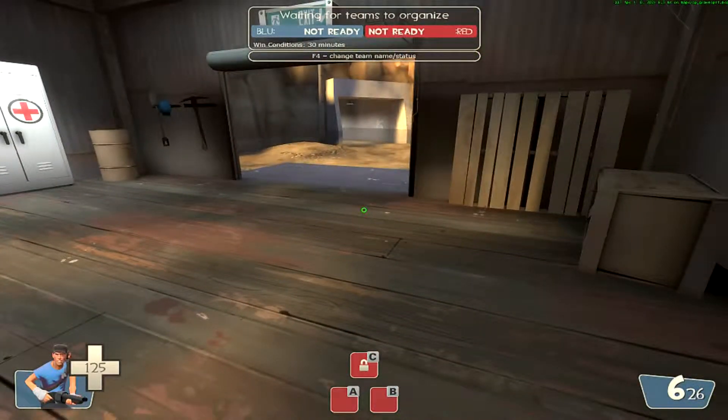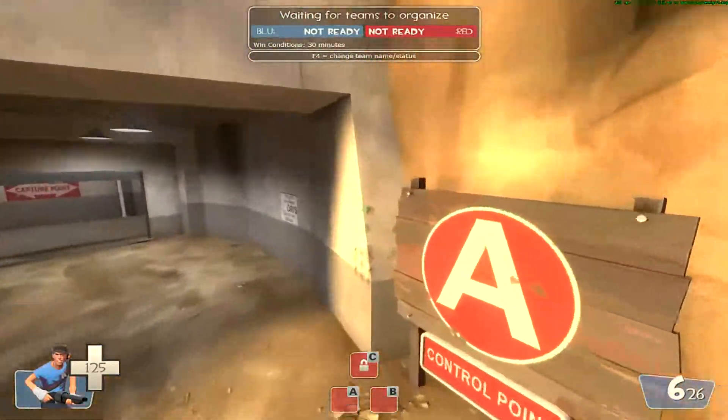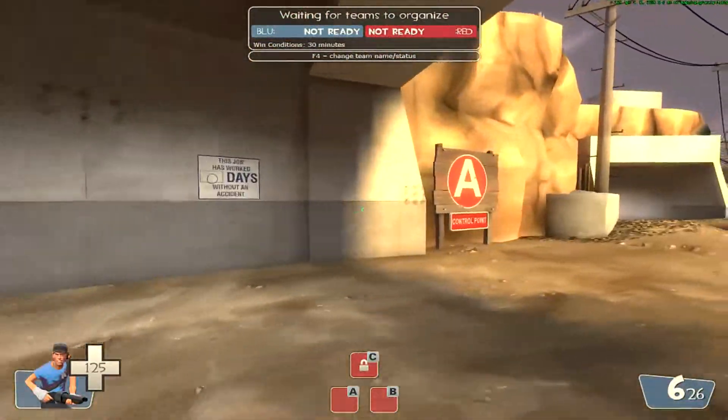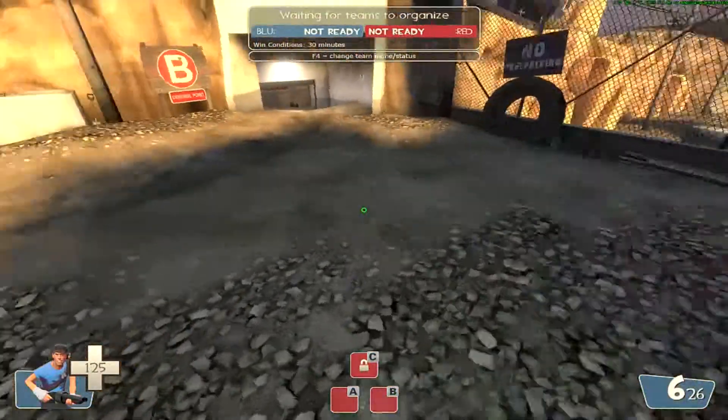The first thing I'll run through is the attacking. When you're attacking you get your setup time. Most people will generally run two scouts, two soldiers, a demoman and obviously your medic.